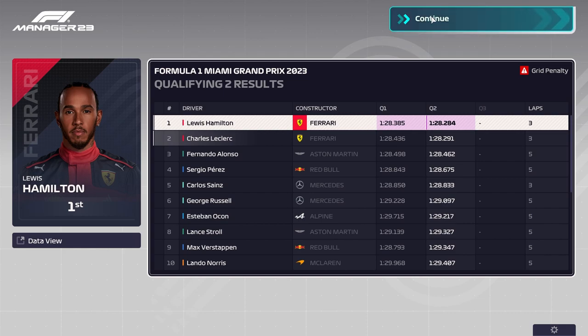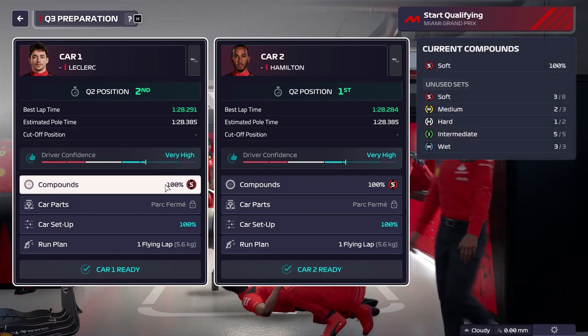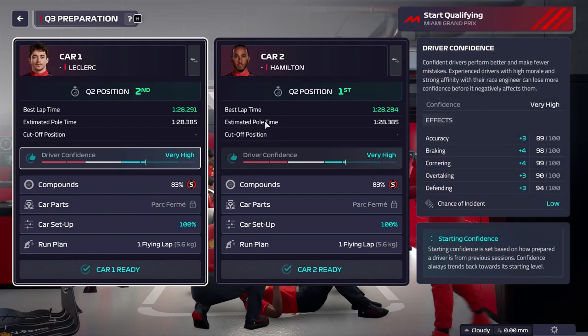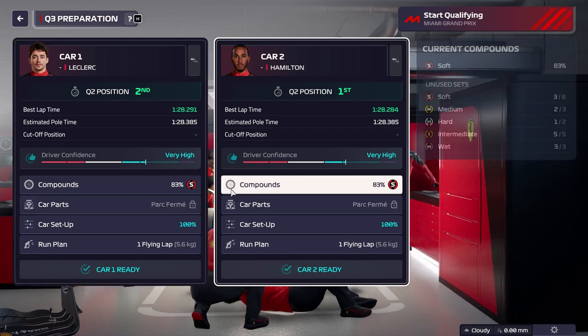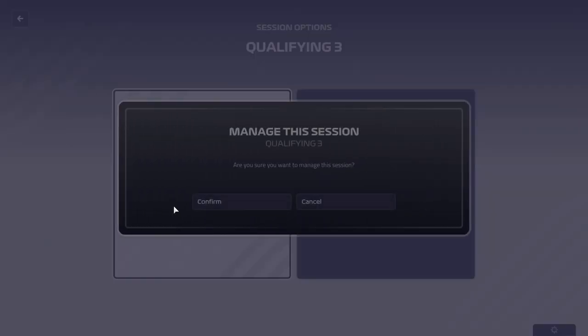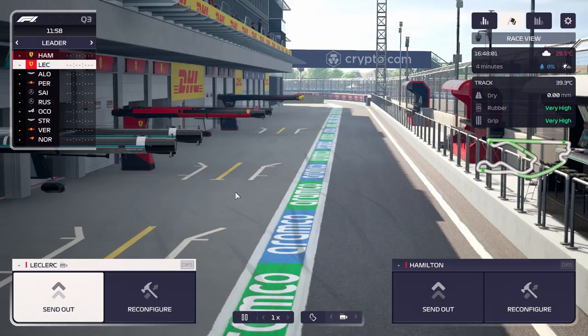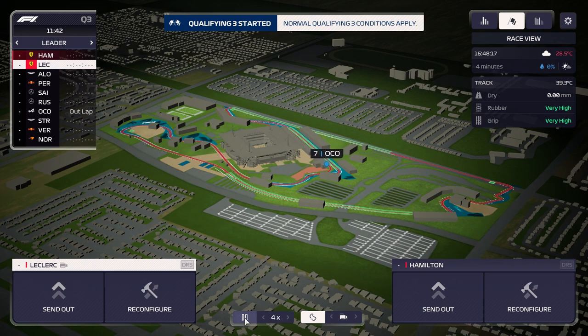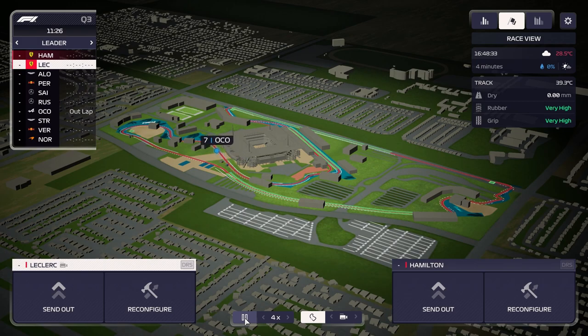We're through to Q3 with three brand new sets of softs. We'll go out on the scrubbed sets again since it's been bringing us good luck and save the final run on brand new softs. That gives us two new sets of softs, two new sets of mediums, and a brand new set of hards for the race — a lot of options. We'll wait for Verstappen or Alonso to come out and hopefully get a tow since Alonso seems to be the second or third fastest guy.